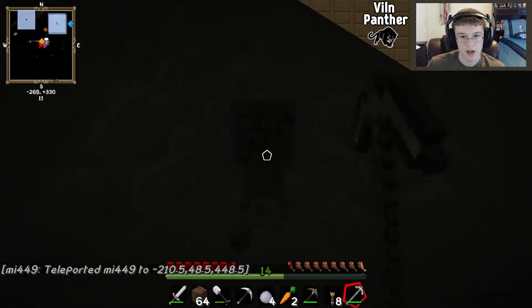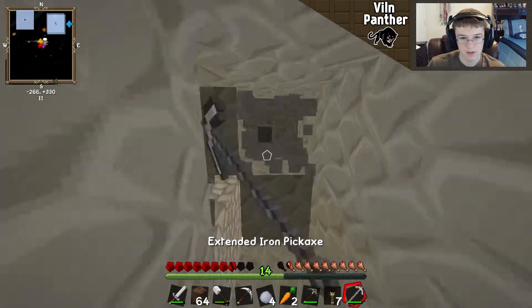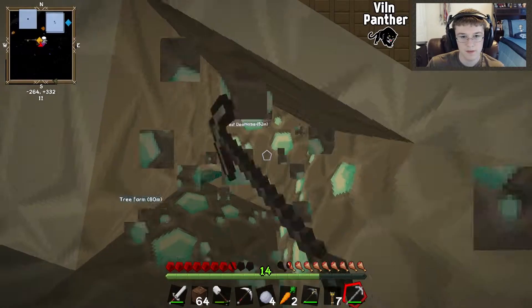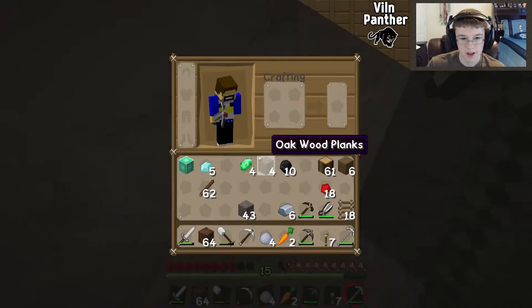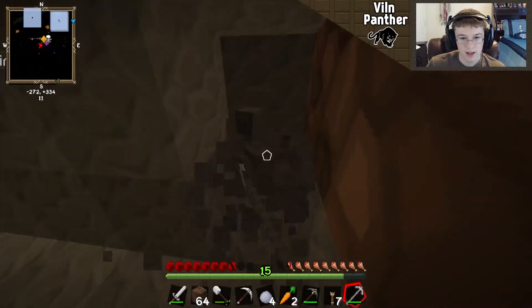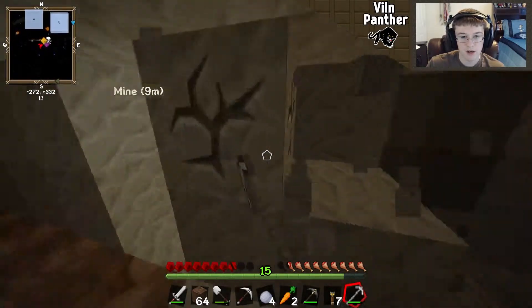I feel like I'm in creative, this thing is so good — and this is only iron and cobblestone! I found diamonds, oh baby! This is good, Chris — that was pretty fast, second session and I found diamonds. I just now started my mine. Make an extended iron pickaxe and you will love it. I can't wait to make the diamond one.